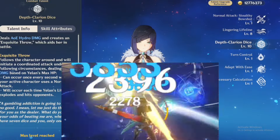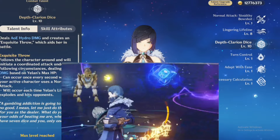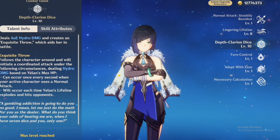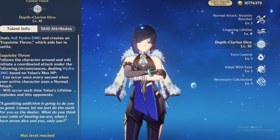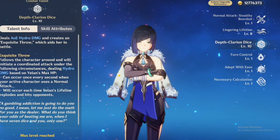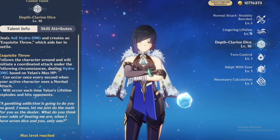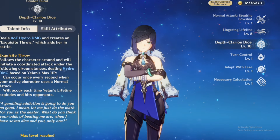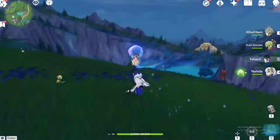This is very good because you can use this off-field, but you can also use it on-field as well. It's especially useful off-field if you build Yelan as a support, and that is the reason why Yelan is arguably the best Hydro support to date. Her elemental burst is amazing because it works both off-field and on-field.